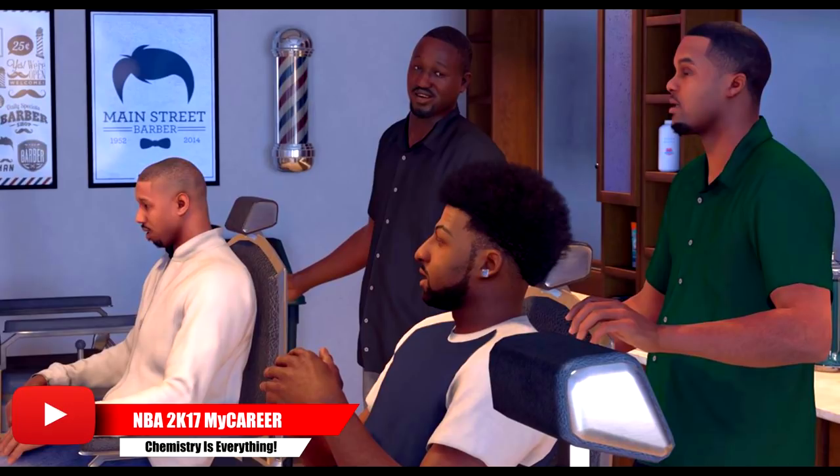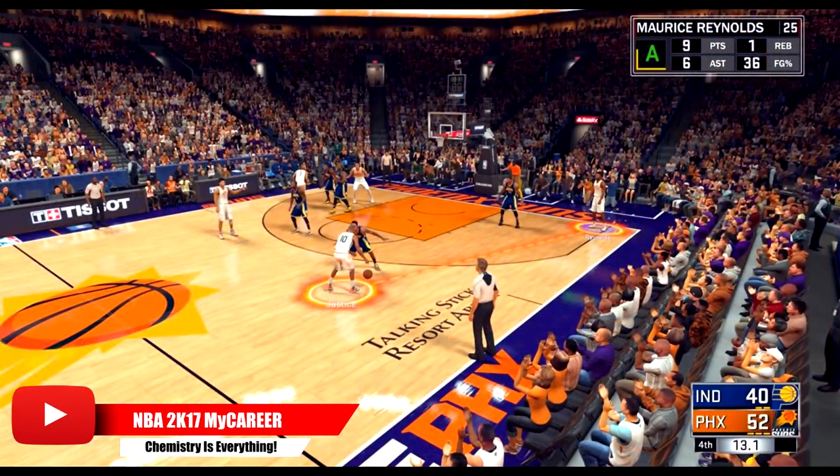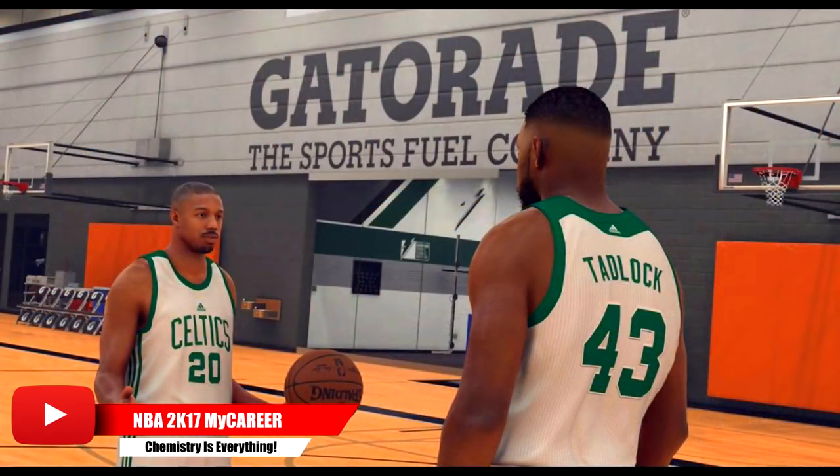This year it's more about basketball and you'll still experience the struggles on and off the court. You start off with Michael B. Jordan who becomes your best friend on the court. My career is gonna be so different this year because of what they call orange juice — OJ. Once you and Michael B. Jordan get hot on the court, you have the ability to dual control, which sounds different but sounds hot. Justice, played by Michael B. Jordan, you'll be able to control — tell him to cut to the basket, ISO. That's what chemistry is about in NBA 2K17.